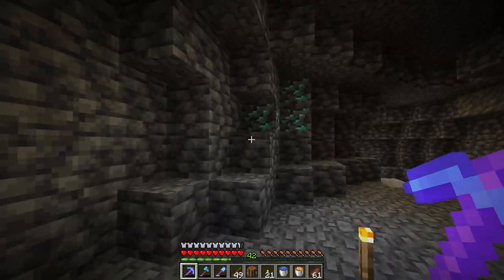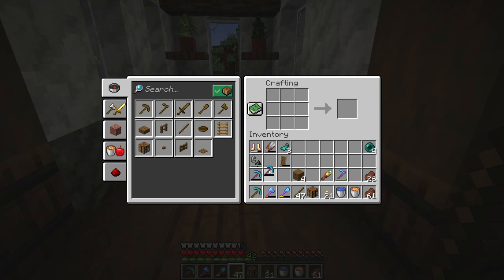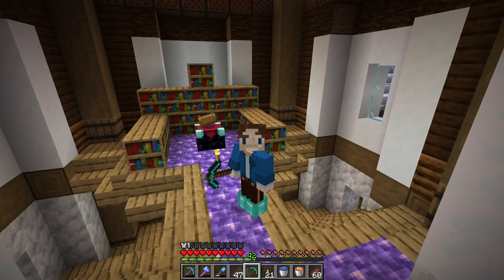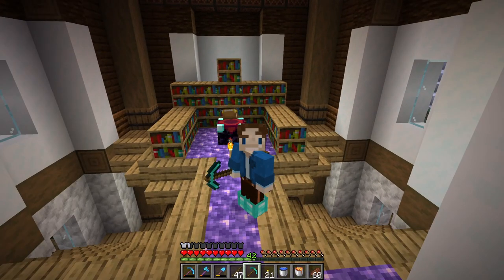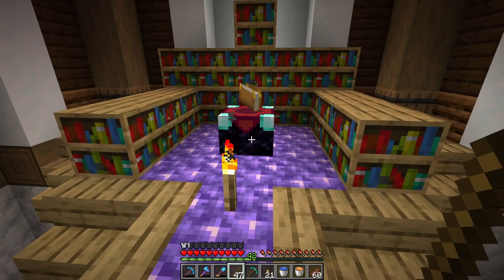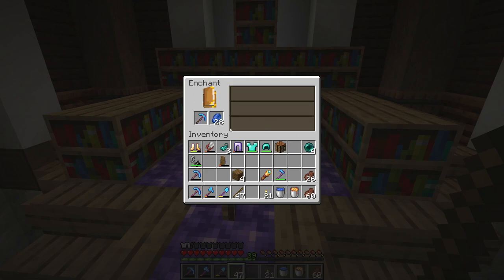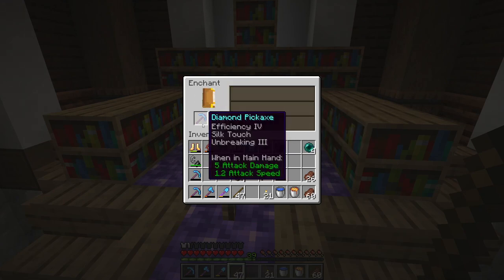I do need a new diamond pickaxe, so I'm going to have to mine one of these ores here. There we go — a new diamond pickaxe. Then we can hopefully enchant that with Fortune 3. Here we are at the top of our enchanting tower. Hopefully we'll get lucky. Fortune 3, here we go. Efficiency 4 — that is a really good pick, that is a fantastic pick. It's not Fortune 3, though.